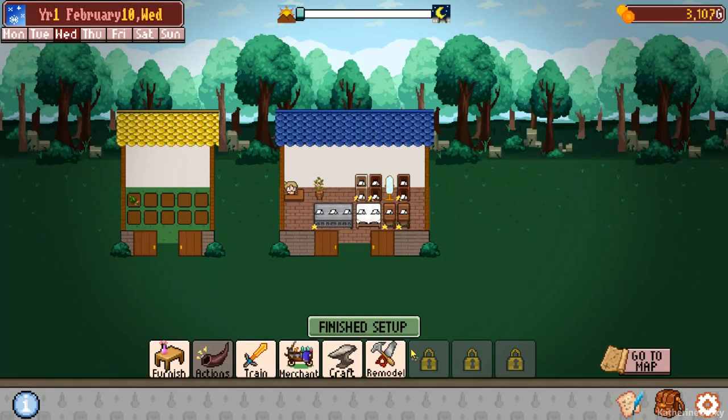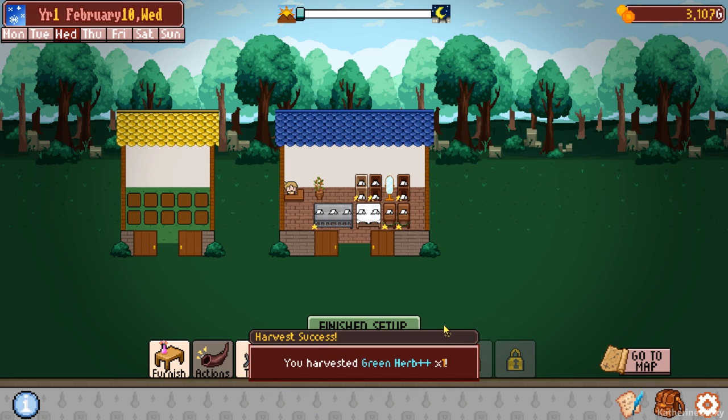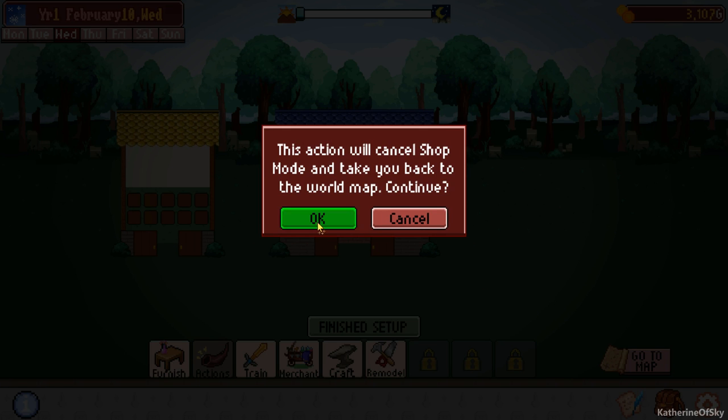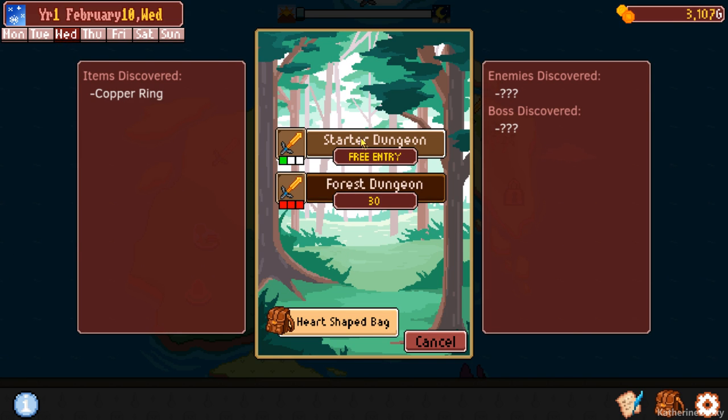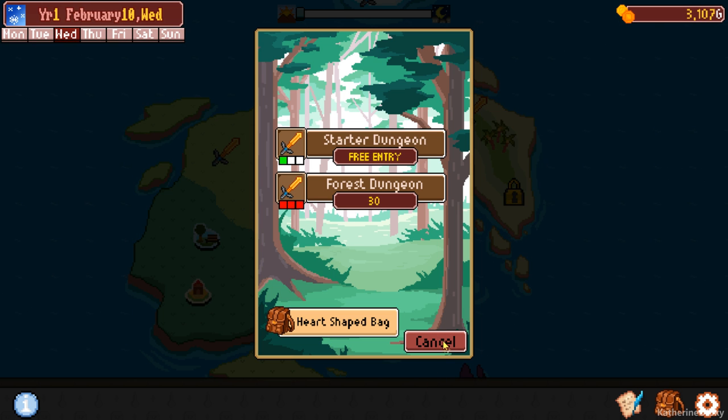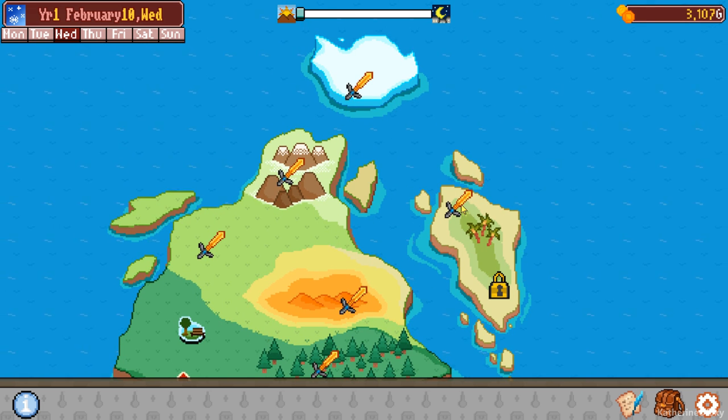Start the next day. We don't have enough boots. We do not have boots. Let's go to the map. Are there... you can get boots here too? Really? I didn't realize that. We should go to the higher level places.